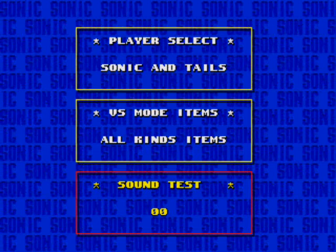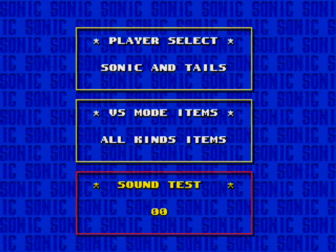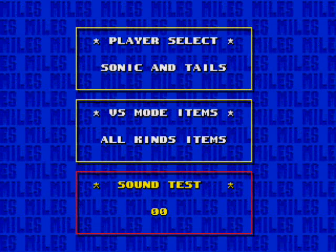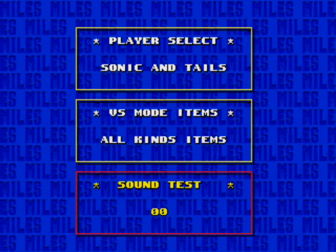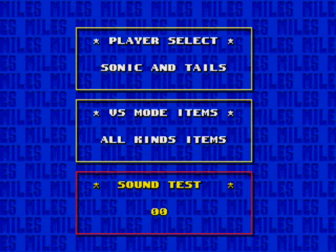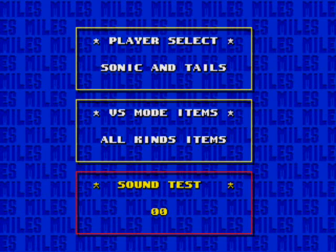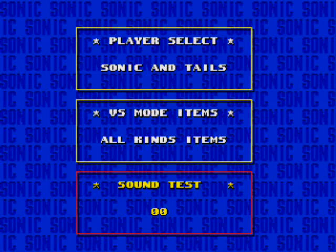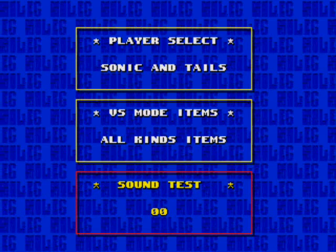So anyway, we're gonna show you a few of the cheat codes you can do in this game. Now, I'm not gonna be showing you all of them — there's three cheat codes I know of, and I'll be showing you two of them right now. The two cheat codes I'm gonna show you are the level select cheat code, and the cheat code that allows you to get Super Sonic.